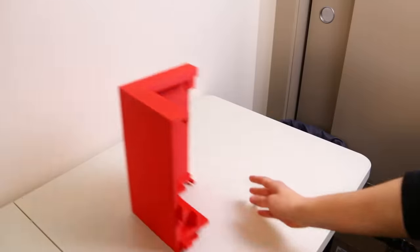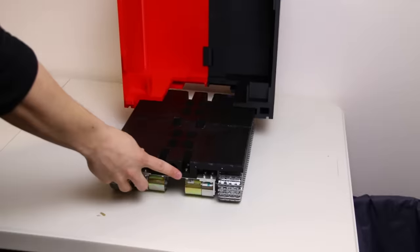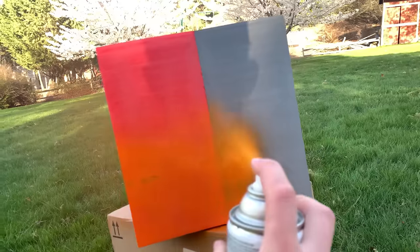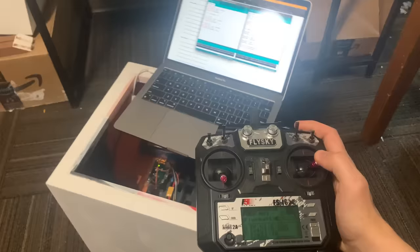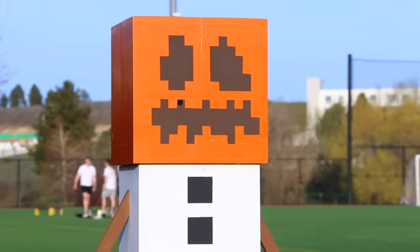After just a couple months of designing it, 3D printing out each individual part, buying and assembling more 3D printers, connecting all the blocks together, welding without a welder but with a soldering iron, sanding the entire thing, painting it, being an absolute genius, and lastly the electrodes — that's short for electronics — I finished making the world's first real-life Minecraft snow golem.